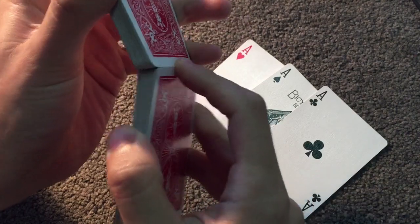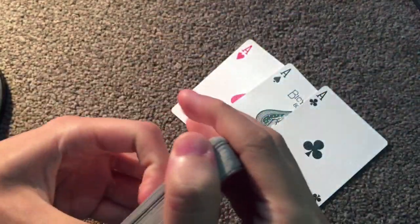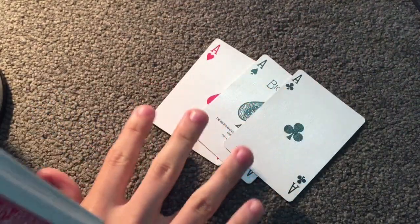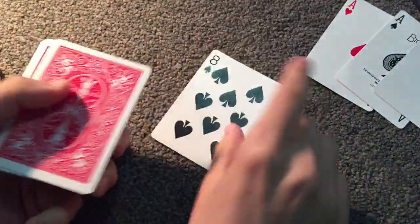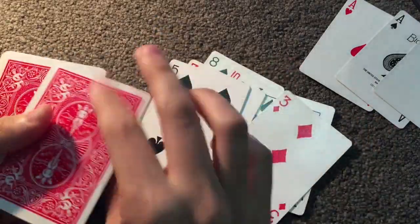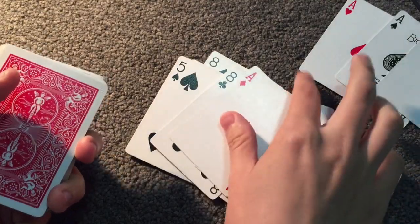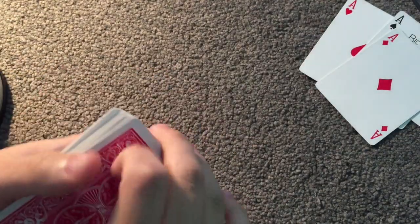And the last ace. Watch. I give the cards a bit of a mix. And to really show that I have no control of where this ace is, you'll watch me shuffle the cards. Last ace is the ace of diamonds. Watch: A-C-E-O-F-D-I-A-M-O-N-D-S. All four aces.